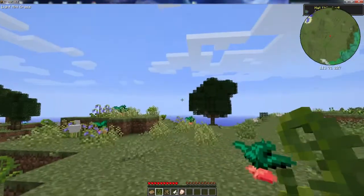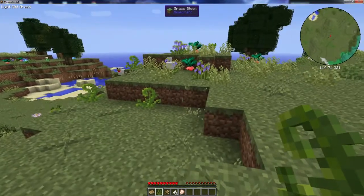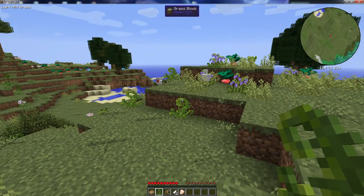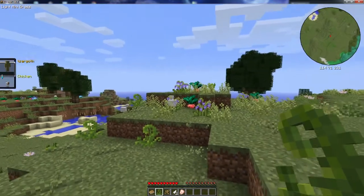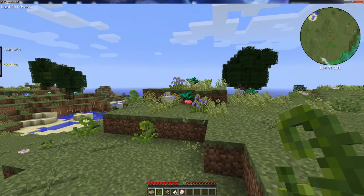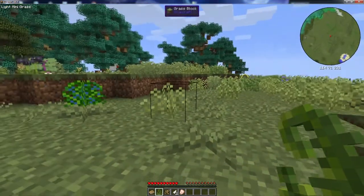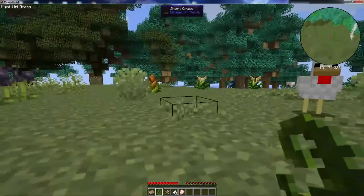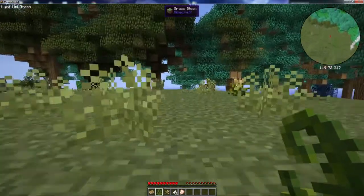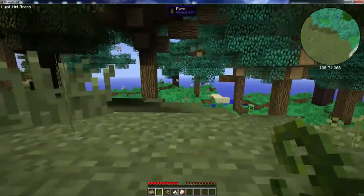Okay, the first thing you probably notice is I had this weird little black funny effect as soon as I beat up that chicken. That is part of the Morph mod. Morph is made by Ai-chun, and it allows you to take the form of enemies that you previously defeated. That can actually include other players, so I can actually look like some other players if I defeat them.